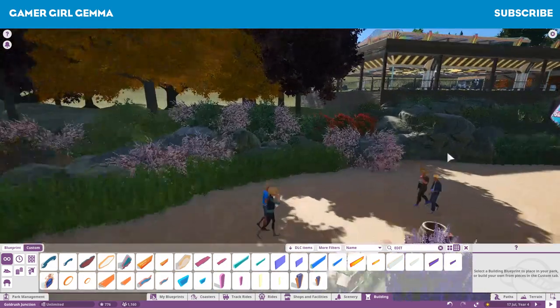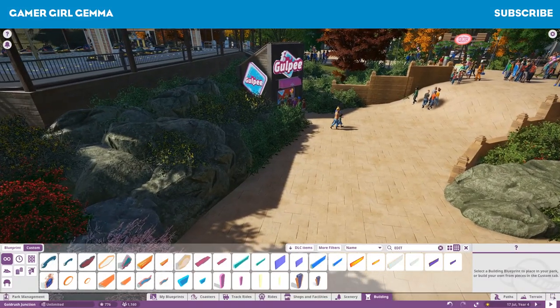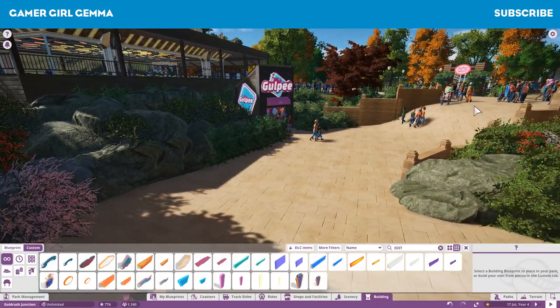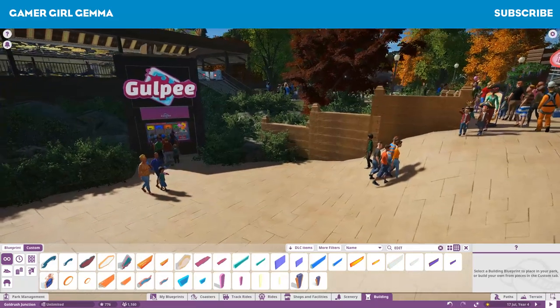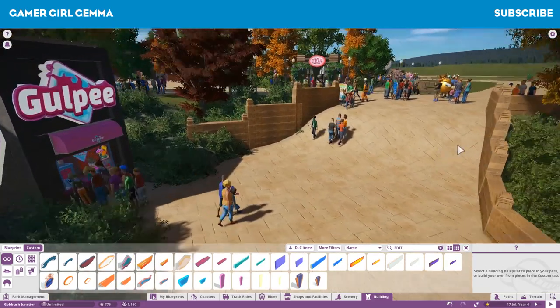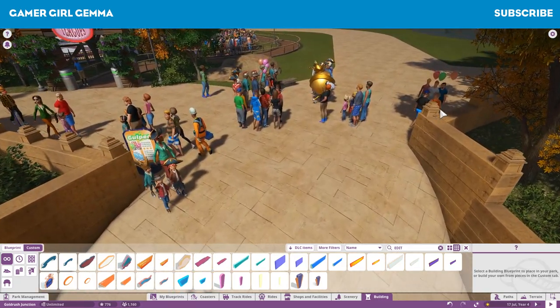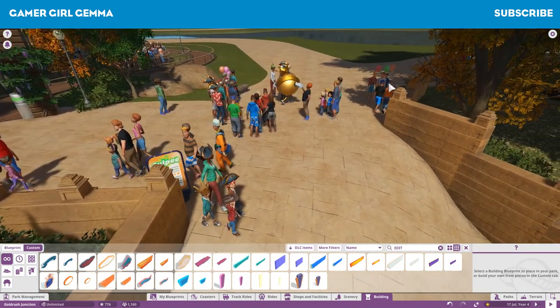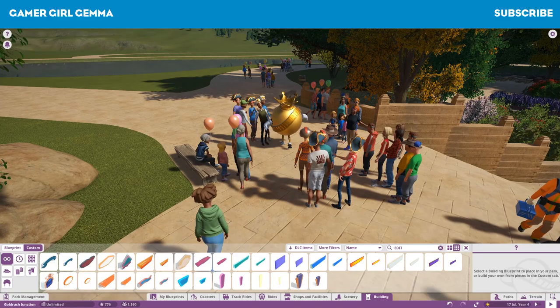I actually am really happy with how this turned out. The one thing I'm not happy about is this steep slope here - it turned out a lot steeper than what I was expecting, and I didn't actually realise how steep it was until I put the pathway in. But that's fine - I tried to make it a little bit better but ended up ruining this whole area here, so I decided just to keep it.